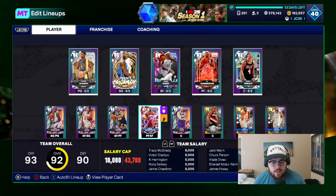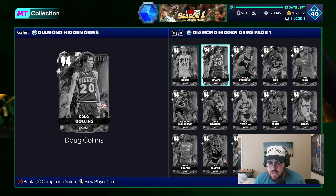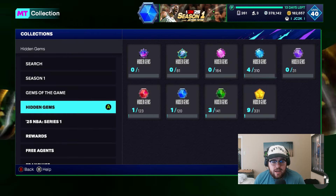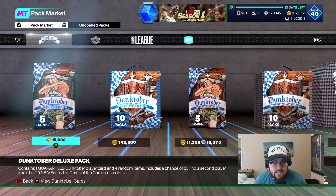The only one I locked in was the Jamal Crawford — that's the only one that cost anything. Chuck and Vlade were free from King of the Court, and Marin was free from last week's D-Rose agenda. Hoping for another good one in today's video — just somebody who helps my team. Especially would really love an elite small forward, like a Thurl Bailey, Joe Smith, MPJ, or somebody with some size and versatility at the small forward/power forward position. Paulo would be awesome. Probably not really looking for a point guard because I already got Oladipo and Jamal Crawford. A really good center would be fine though.